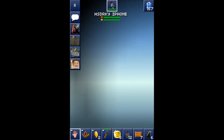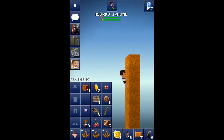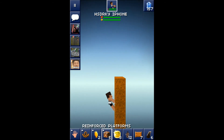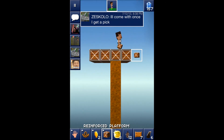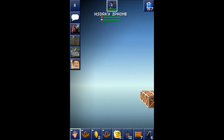Stack the platforms up as high as you want. Then place them and you'll see they leave no trace underneath them, so they're well hidden. If you stack up high enough, no one will ever find it and it'll be secure.